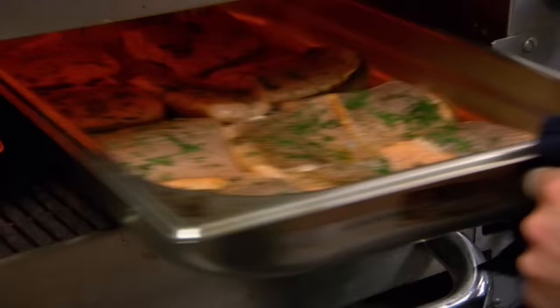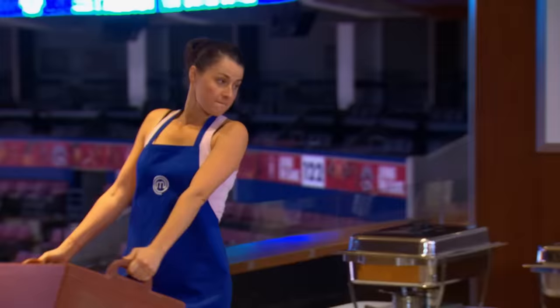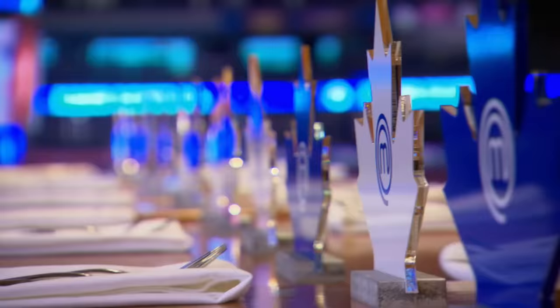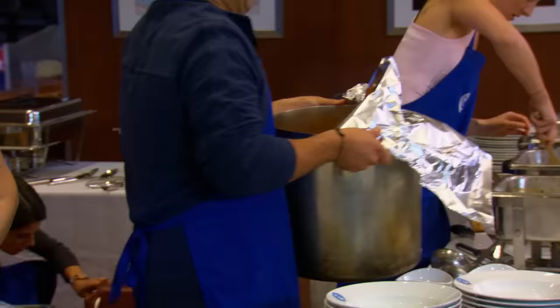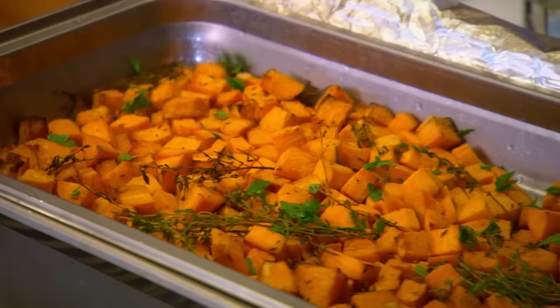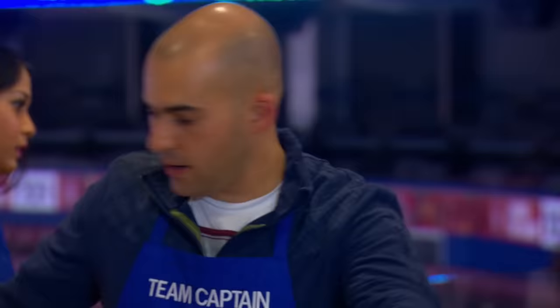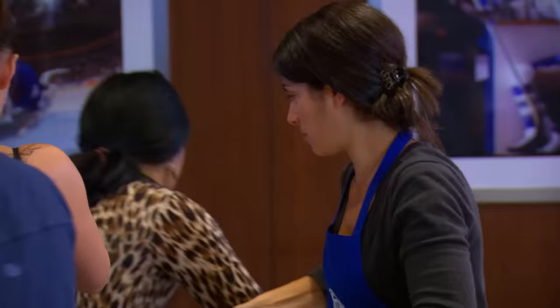With only five minutes left before the Leafs arrive, the white team is racing to finish with one cook down, while the blue team is already setting up for service in the ringside dining room. The blue team confirms they have pasta fagioli, sweet potato, green beans, and halibut — they're looking good.